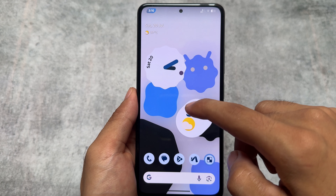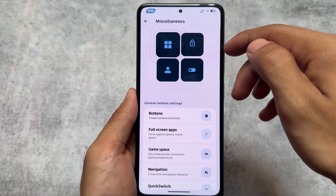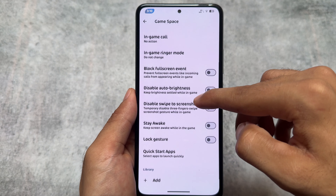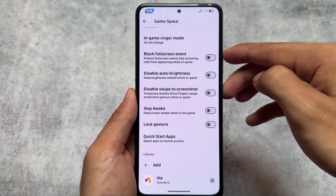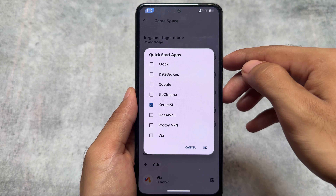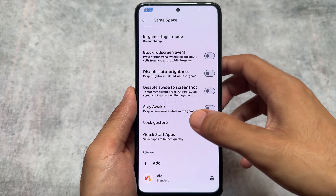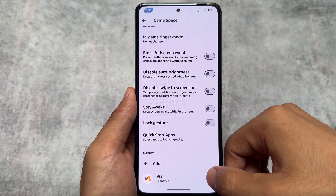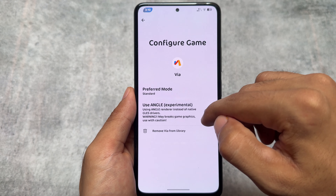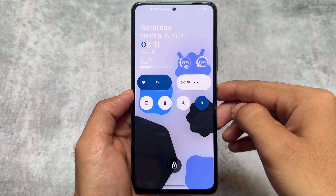Moving on to the Game Space options, if you scroll to the bottom you'll find an option named Quick Start Apps. Clicking there lets you choose apps — these are the apps currently available, and if you install more apps you'll get extra ones to choose from. You also have the option to choose which apps Game Space should be enabled in.